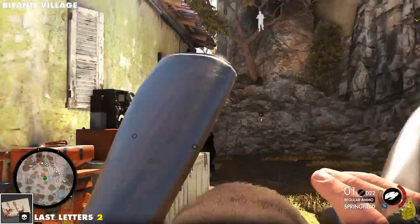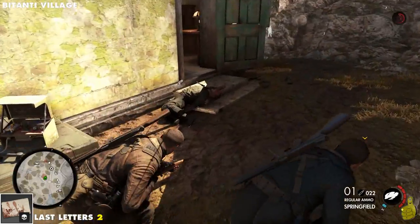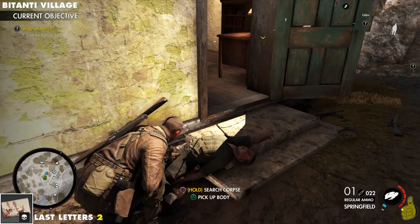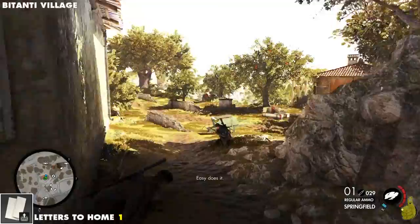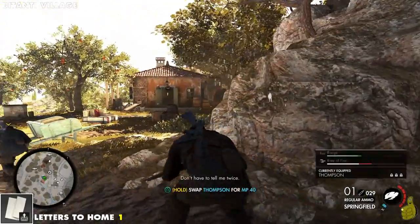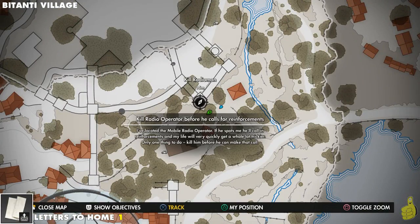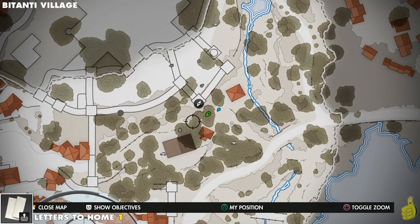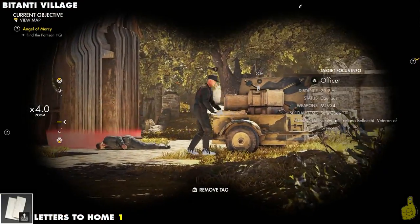Over here in the back corner of the fortress area, we actually have another last letter. Here's the map just in case you were wondering where exactly we are. We go ahead and pick up the item off the dead body — that's the crucial thing. You always got to remember to pick up those items, because nothing's worse than taking out the guy that you need and then moving on without picking up what you need.